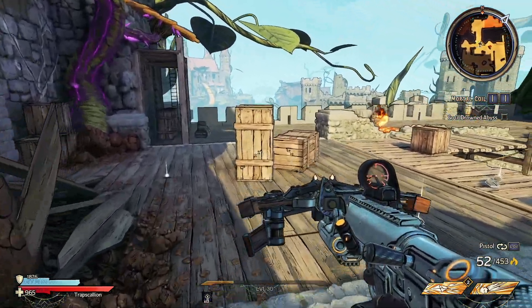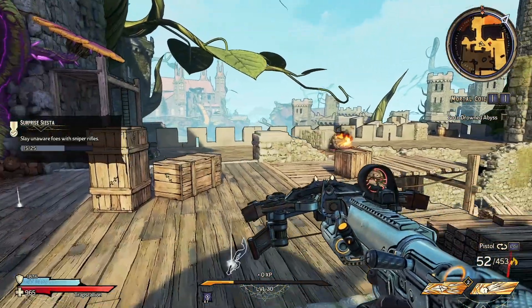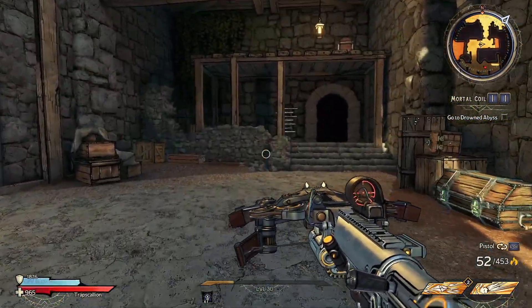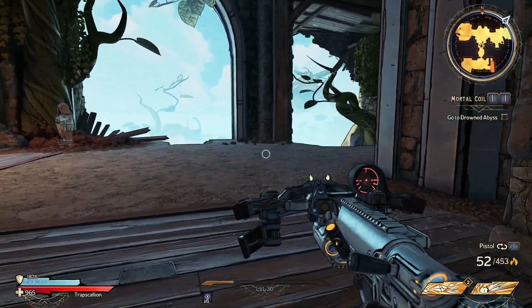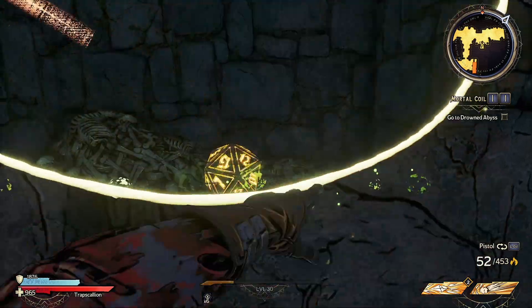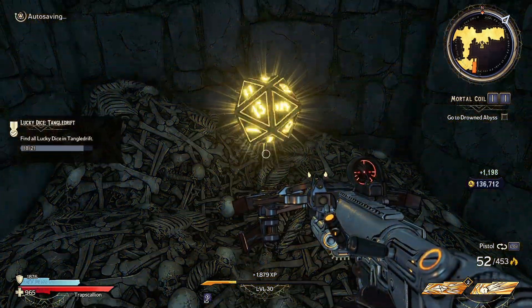After clearing out this courtyard — there are a lot of enemies in here — if you manage to beat them all up, the next few collectibles are all very close to each other. So as we're moving through this archway, we're going to be looking to the right. It is kind of hidden from sight, but another illusionary wall hides a 20-sided die.